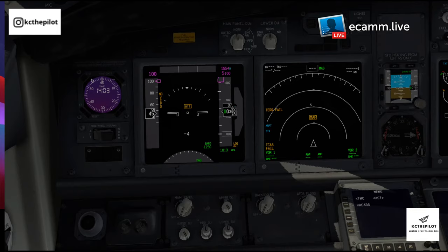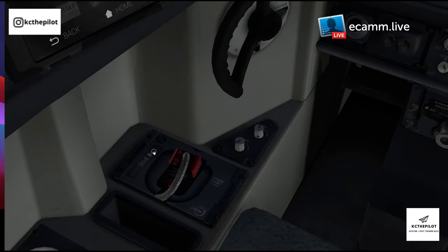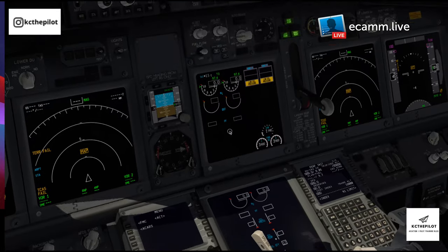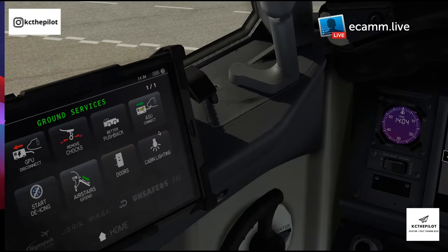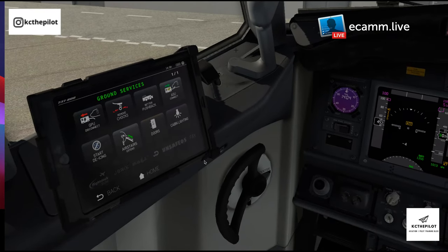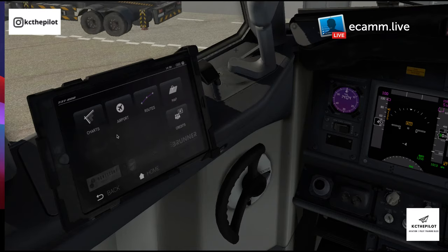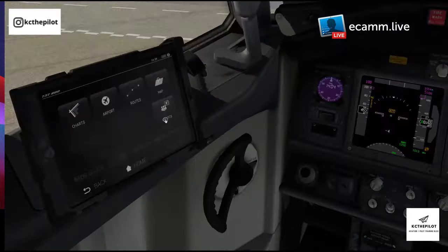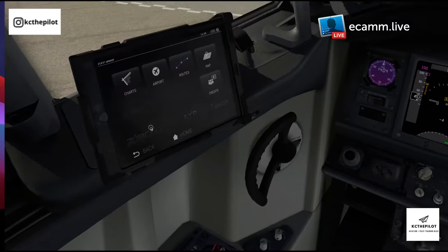Make sure all this is looking sensible — the time is showing UTC, everything looks sensible. A couple of things I forgot to do earlier: just test the oxygen mask as well. That's basically the initial setup done. The next step is setting up the FMC. With the Zibo Mod 737, I can't believe how much the stuff has come along — to have a working EFB and all that, coming from Flight Simulator 95, this is just the work of dreams.